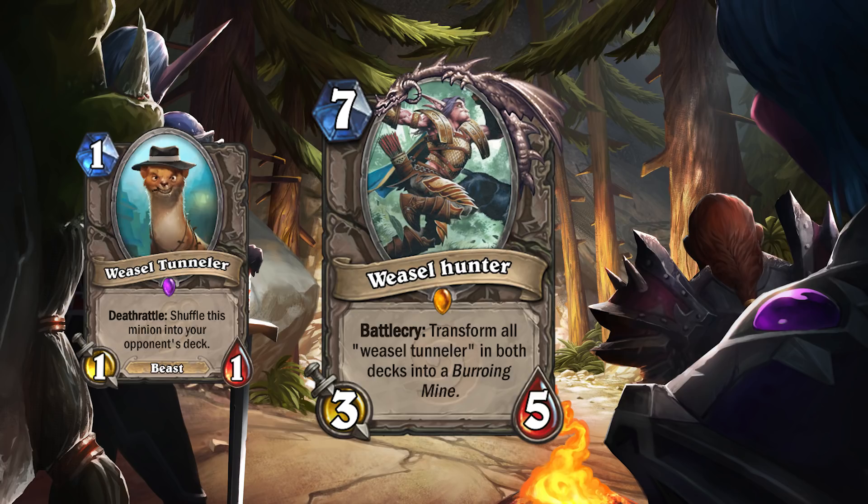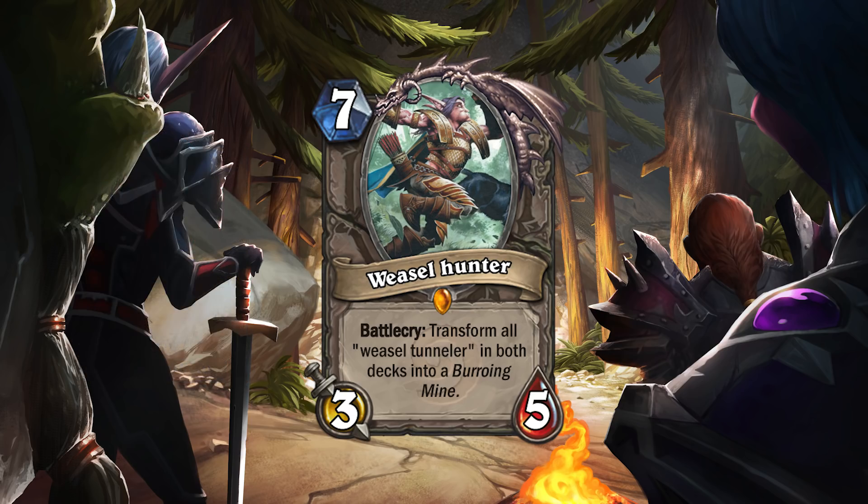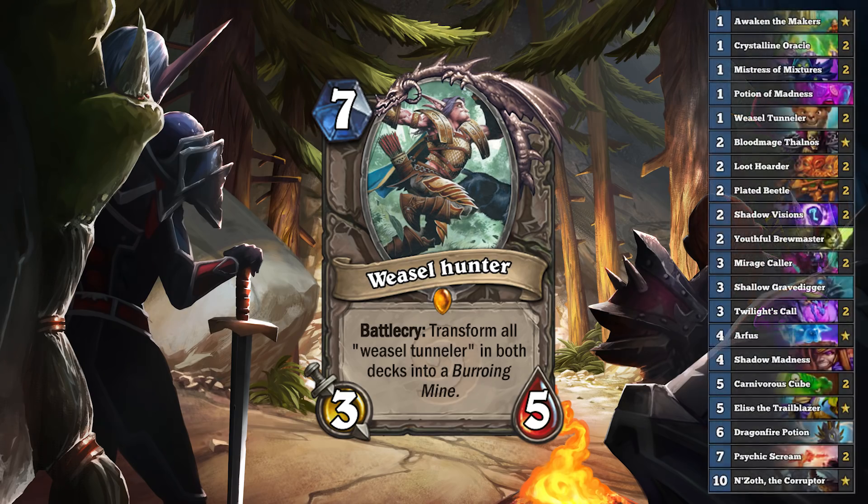Also, you don't know how many Weasels your opponent has drawn from their deck when you play Weasel Hunter. If they play a Weasel then you know, but they could be holding on to some, and those won't get turned into Burrowing Mines. Drawing Weasel Hunter shouldn't be too hard because of the amount of draw in this deck, but having it at the right time would be crucial. The deck also isn't great against aggro — the weak-statted Deathrattle minions have a hard time contesting, so unless you get Amara early enough, it's tough to survive.